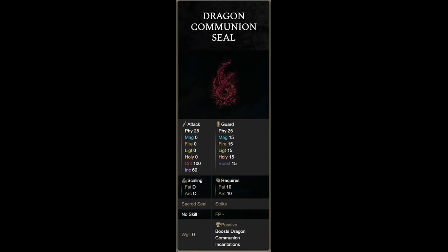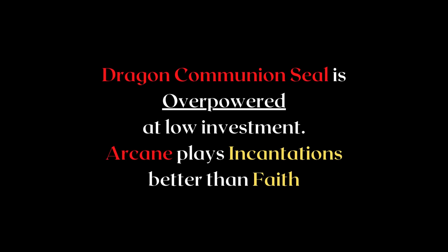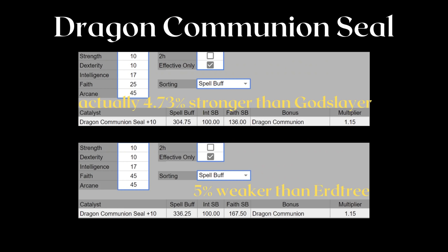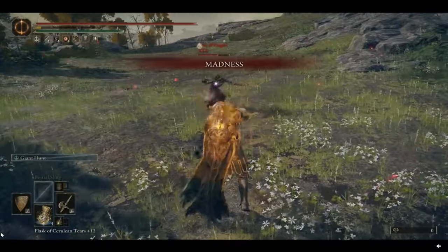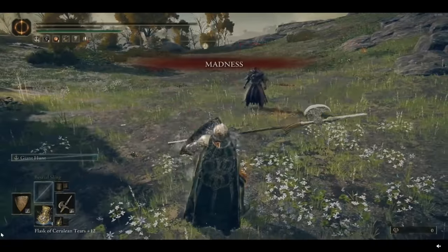The Dragon Communion Seal is going to turn a lot of knowledge upside down — it is a sacred seal that scales better to arcane than faith. It scales so well that at low levels of investment, it actually beats out the pure faith seals. At around the 80 faith power level, the Dragon Communion Seal only slightly loses to the Earth Tree Seal in terms of damage. However, arcane also increases buildup for bleed, poison, and madness, so you double dip into its effectiveness since faith only increases damage. Here is a clip from Reddit showcasing madness chain CC because Dragon Communion Seal boosts madness buildup — it is pretty broken right now and honestly shouldn't work this way, especially combined with status applying even when dodged.